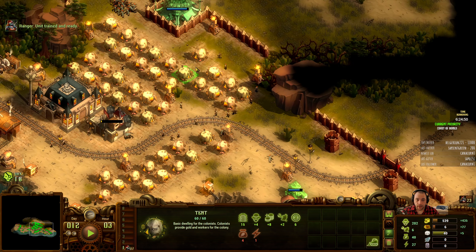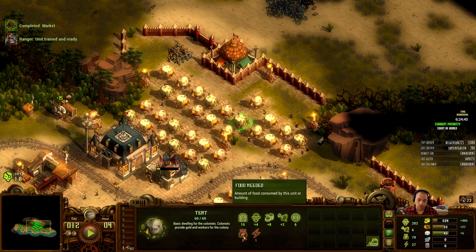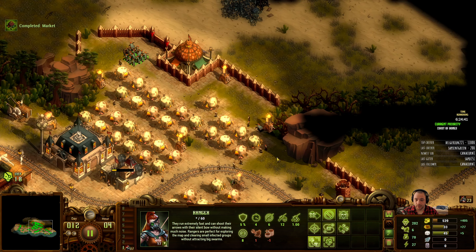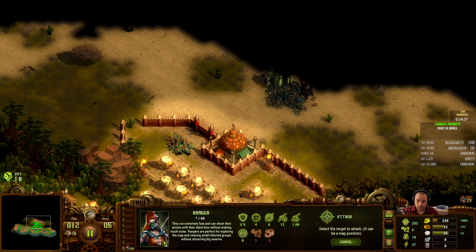As you can see here, once the market's done — these houses only require three food. The houses outside require four food. So it lowers the cost by 25%, which adds up.